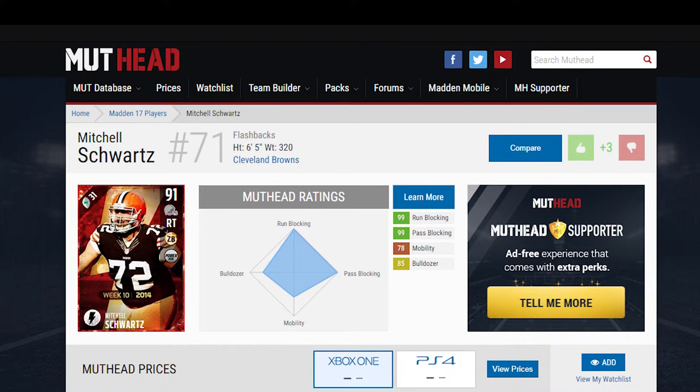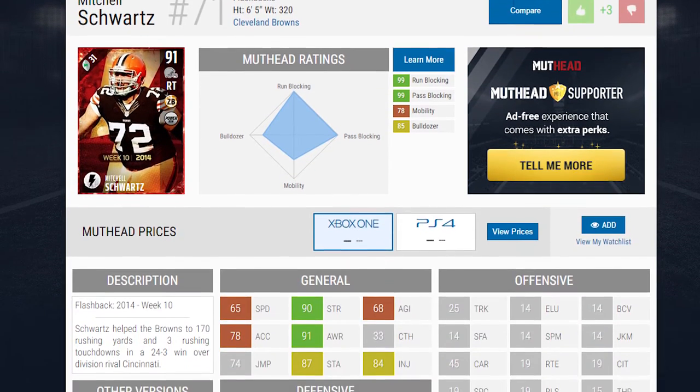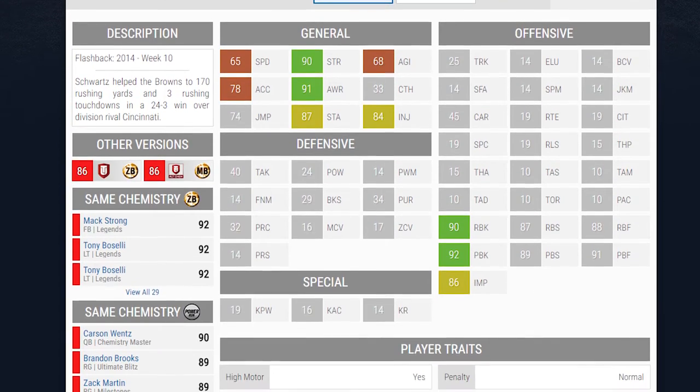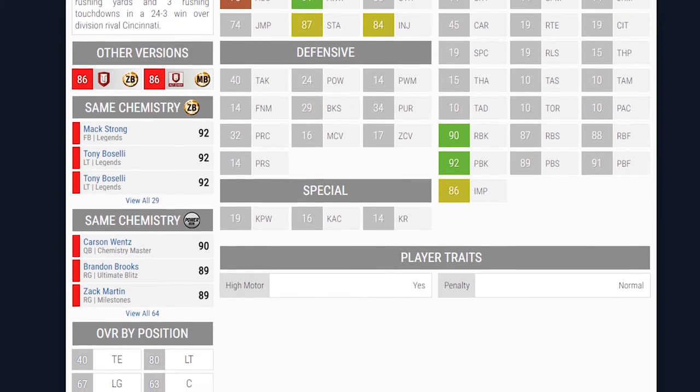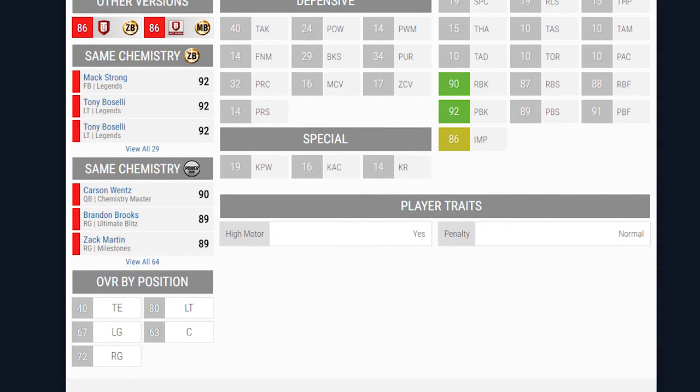Some people may argue that we should be moving away from the scheme chemistries, but let's be honest — if you're running a scheme chemistry right now, pairing it up with zone blocker is really smart. Some notable ratings for Schwartz are his 90 strength, 91 awareness, 90 run blocking, and 92 pass blocking. Schwartz will be a great asset to both your passing and running game.